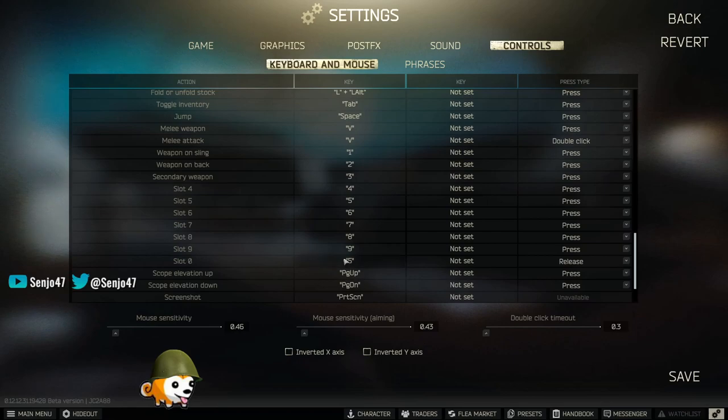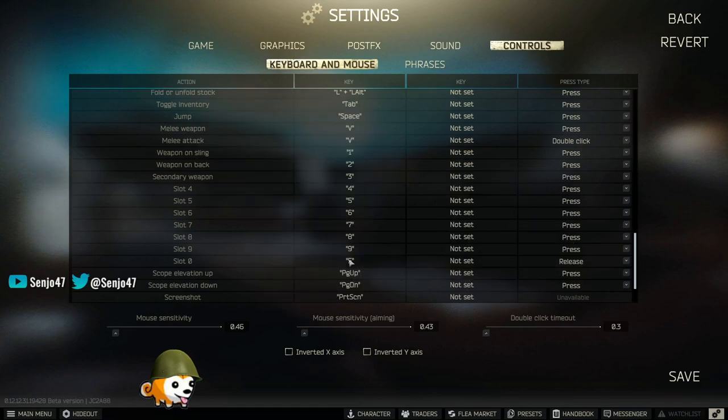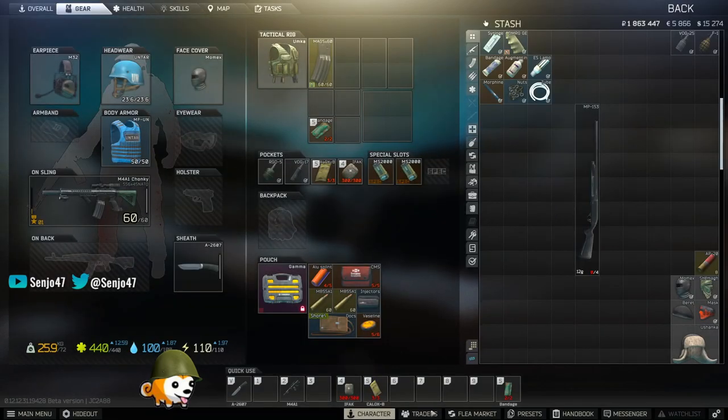I replace slot zero because, let's be real, unless you have the longest fingers on the planet — and look up the longest fingers on the planet — you're not touching zero, okay? So what you gotta do is put slot zero to five, put it on release, then keep slot five the same and put it on press. And then bada bing, bada boom — you put two bandages on one slot.